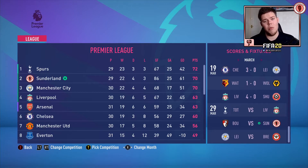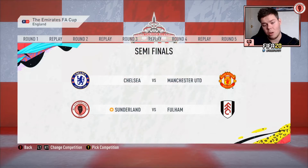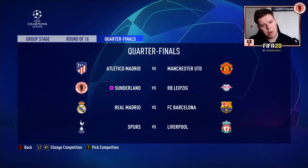It might actually be three episodes left with Champions League, FA Cup, and the Prem still to go, before we start moving into plans for FIFA 21. Happy with how we're going. FA Cup semi-final is Fulham — an easy draw, practically a bye. The final will be Chelsea or Manchester United. In the Champions League quarter-finals it's Leipzig, which we should handle. Atletico Madrid vs Manchester United, El Clasico between Madrid and Barcelona, and Spurs vs Liverpool — an all-English tie.